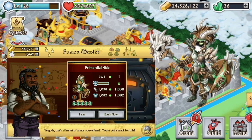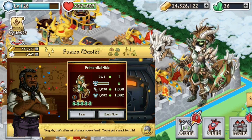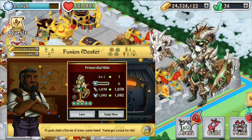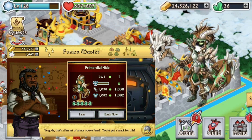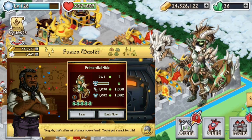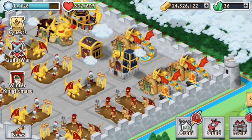Last but not least, we got the Primordial Hide, and that's a mono earth. All the pictures are displayed and there's proof that it was actually fused. So those three epics are now fusible.